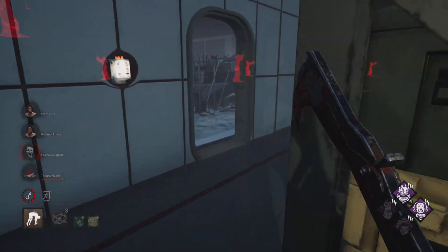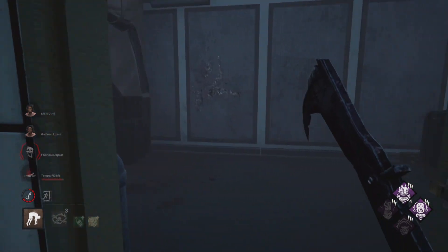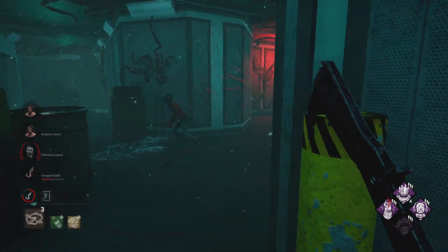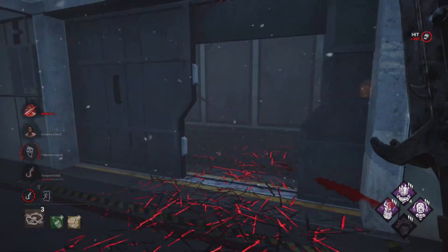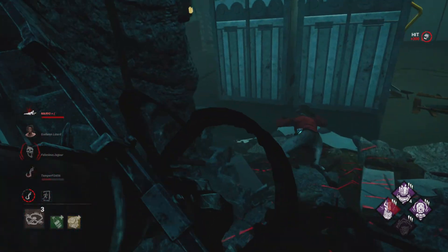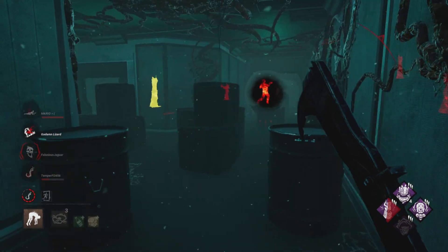Maybe if we get the chance, we can block off one of the exit gates with a trap. Let's do that. No one's on the other exit gate. Hello there. I really thought you'd throw that down. Nice. Oh my god — I knew these traps would pay off. How the fuck are these traps working?